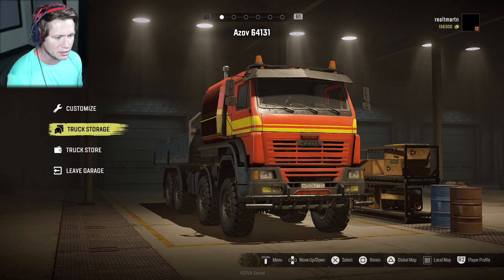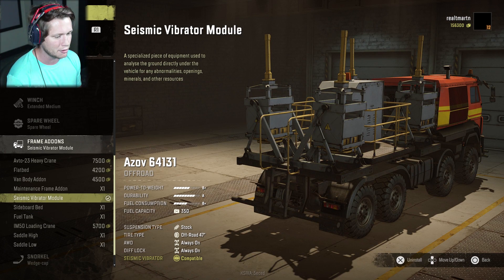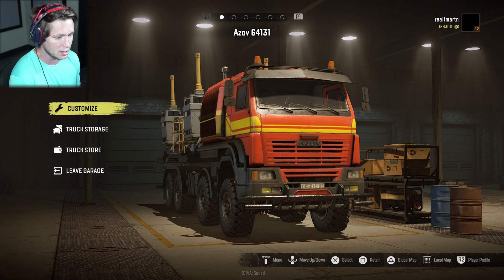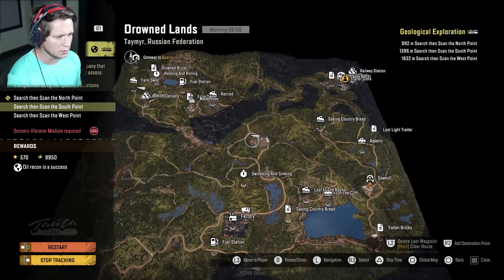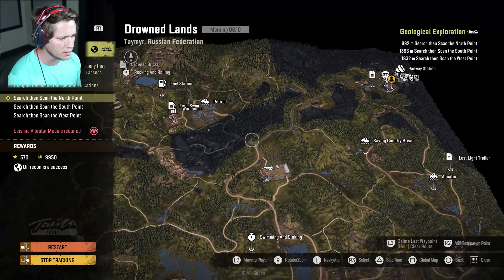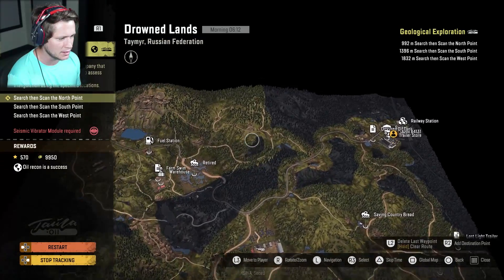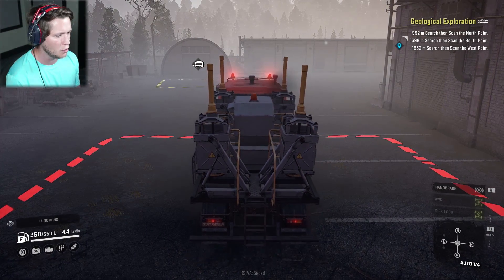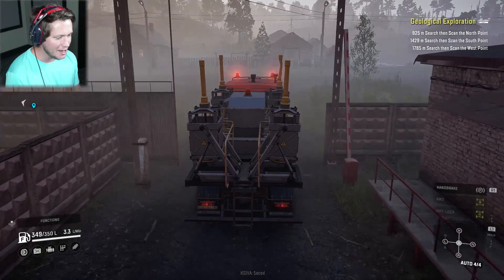Let's go into our customization and take a look at our frame add-ons. That's the seismic vibrator right here — throw this thing on. Looks like it's heavy, going to take down our power to weight. But you guys saw what the Azov was able to do in the last episode, so I'm not too worried about it. I'm not seeing actual objectives here — it just says scan the north point, so it's going to be somewhere up north. I'm going to take a right and go up this way. We've got a big old seismic vibe in the back of the truck.